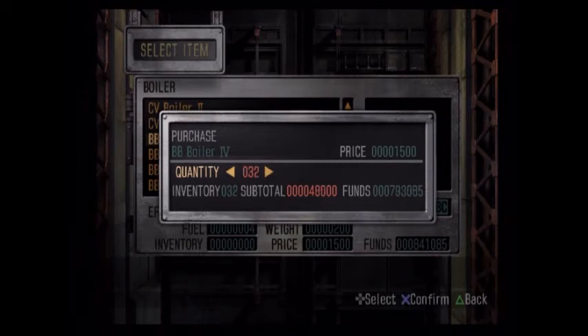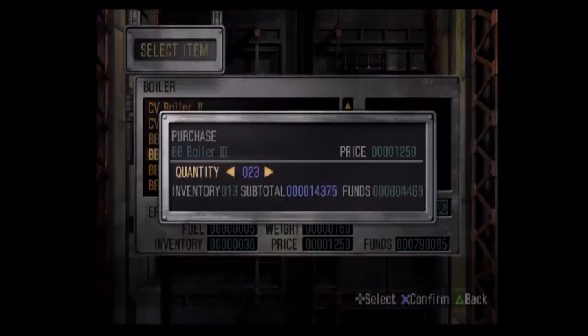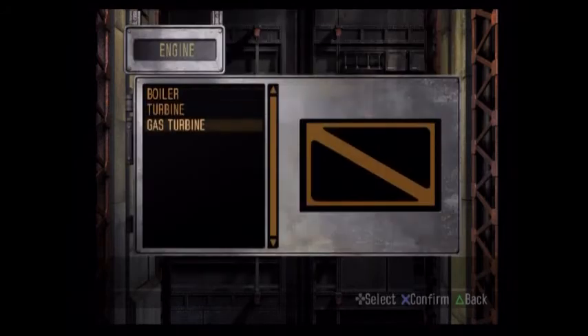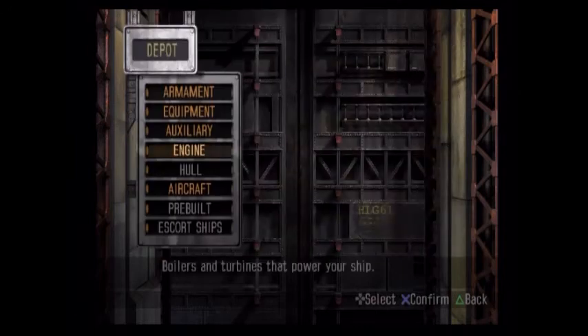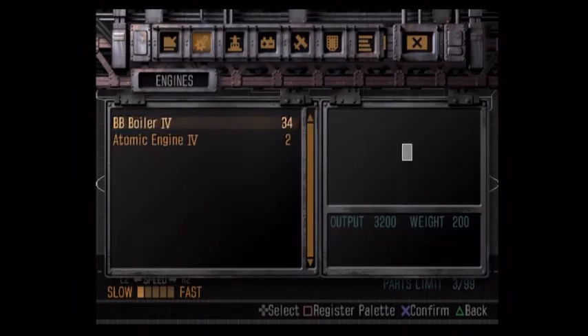We'll start with 34 boilers for now. If we need more we'll pick up more when we get to the ships that actually need them. We also got the new turbines — Turbine 6 and Turbine 7 is what we have now. Slightly higher efficiency, only a little bit heavier. I'll continue to design this and bring you guys back if I notice anything else worth mentioning.